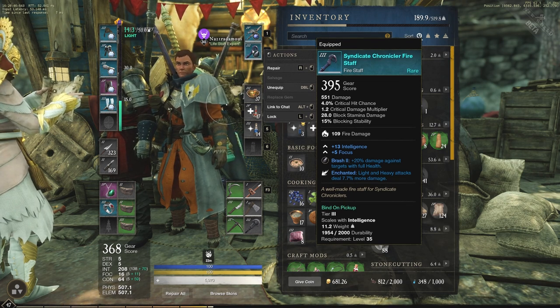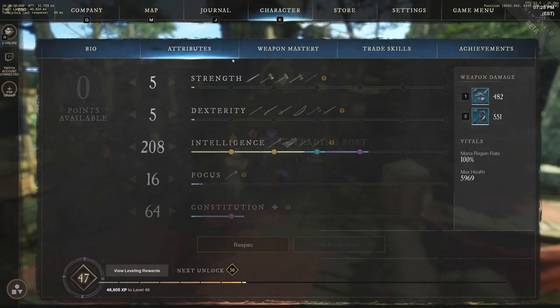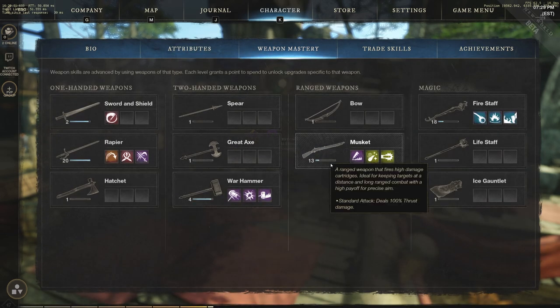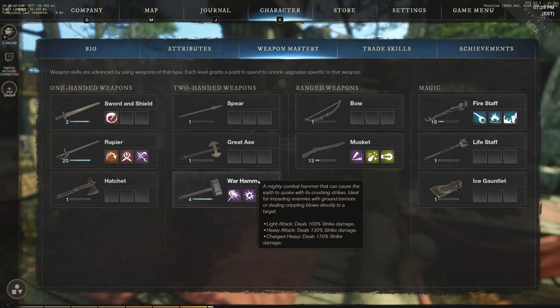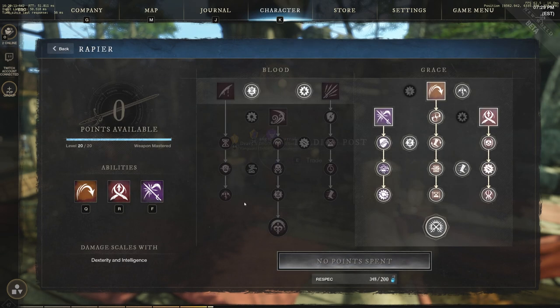So that's a pretty complete PvP build guide on the fire staff and rapier. I do want to play around a little bit more with a base dexterity and constitution build — I'll probably respec at the end of the closed beta just to try it out. I still think the musket is in a great place; I have it at mastery 13 right now. I did get rapier mastery to 20 and fire staff to 18, so I do have a lot of experience in these sections. Let's jump into weapon mastery now.